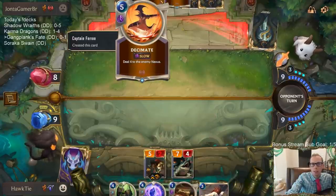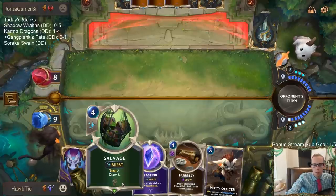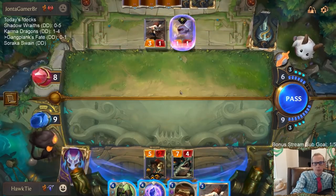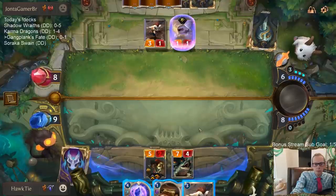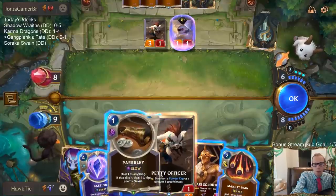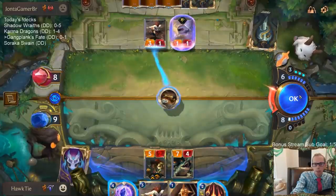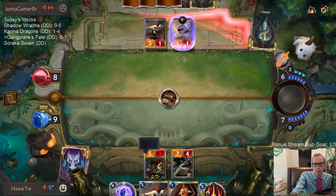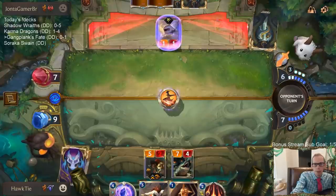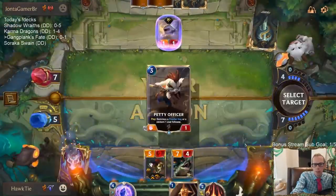They have twelve mana. Decimates cost five so they can play two Decimates — they don't quite kill me, but they put me to one where just one spell would. We're probably going to be leading with Salvage and seeing what we get. If we want to keep Gangplank up that means we have four mana — like Petty Officer plus Parlay. I don't really want them to attack with Petty Officer, but I also don't want to spend two mana on Make It Rain. They only get one Decimated — that's pretty big for us.